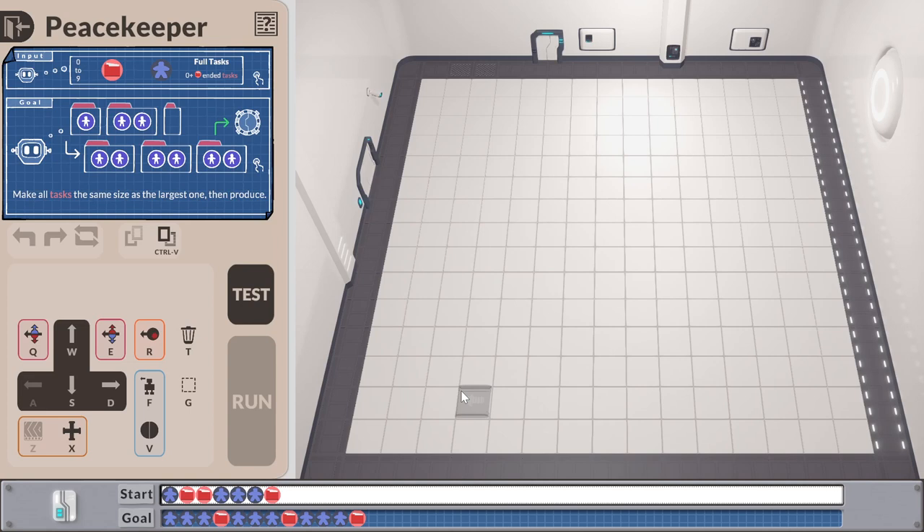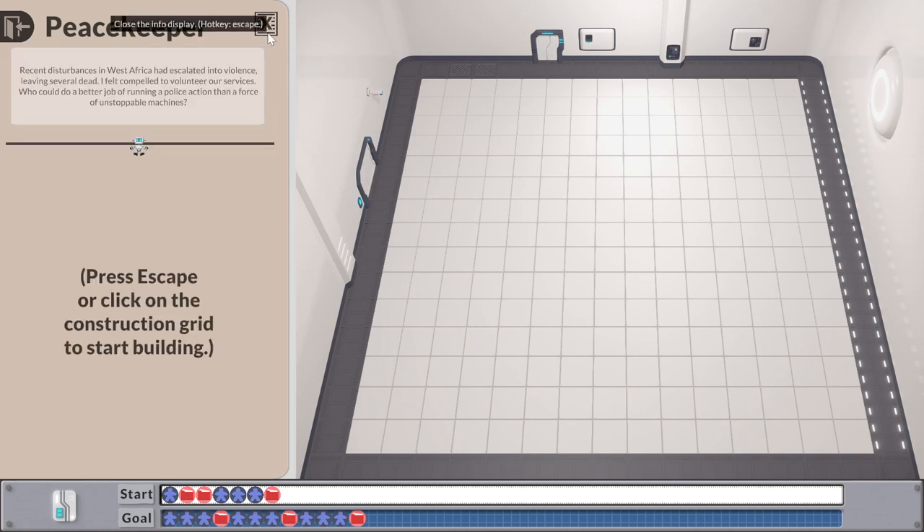Who could do a better job of running a police action than a force of unstoppable machines? Make all tasks the same size as the largest one, then produce. I assume zero — I can't just reduce them all to size zero and say "Ta-da!", right? I have to actually make them the same size they were when they entered. That would be quite a cheese.